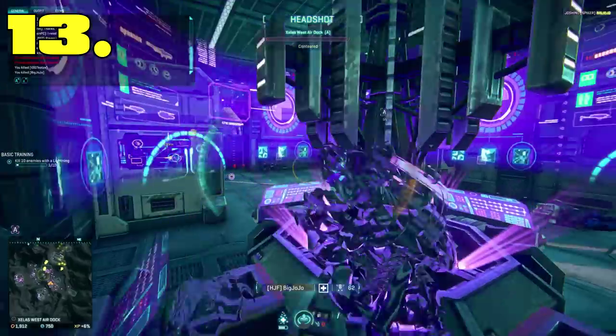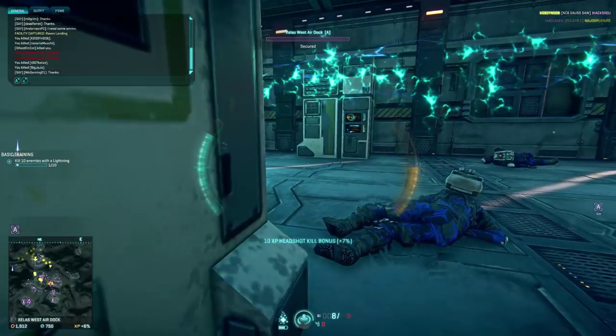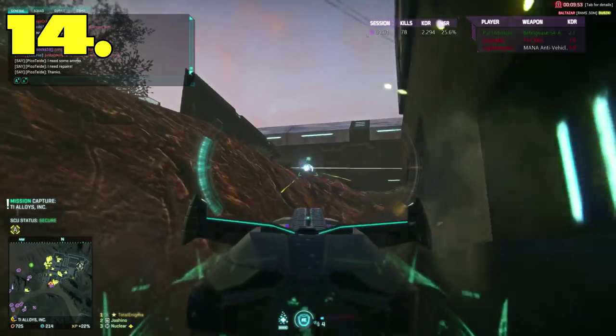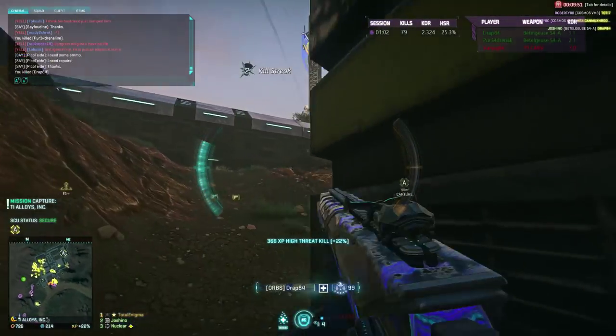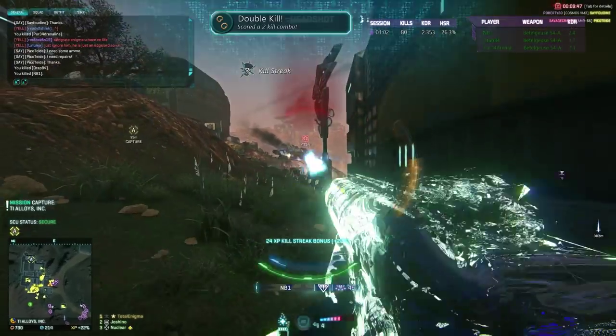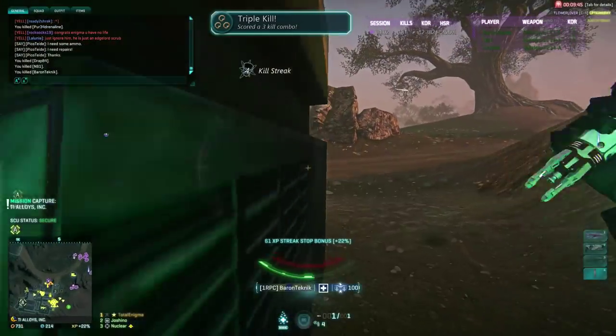Tip 13: You can instantly reply to tells with the Backspace key, so you can instantly rebut those hackusations. Tip 14: As a Heavy Assault, look into your crystal ball and tell the future. Especially for resist shield, it is important to have your shield up the whole time you take damage.